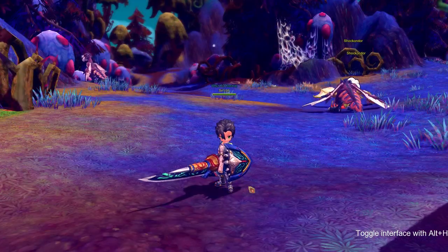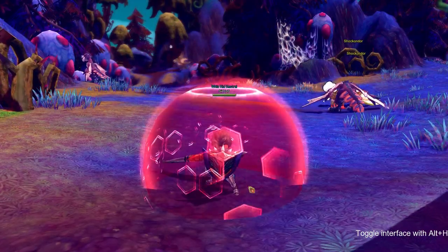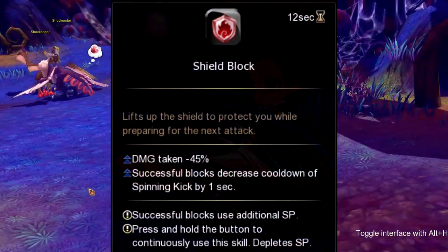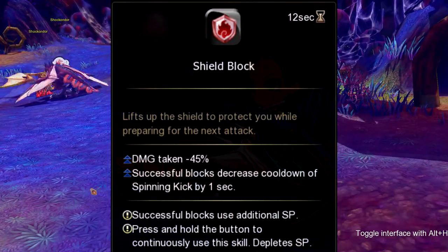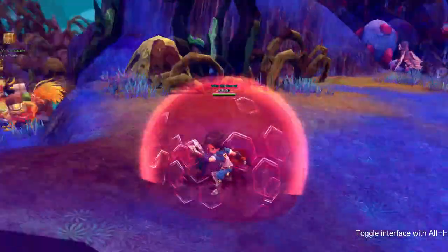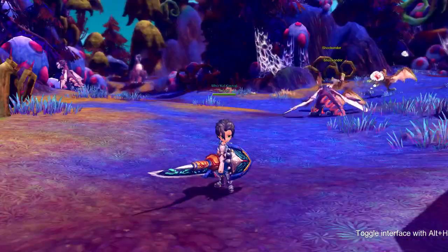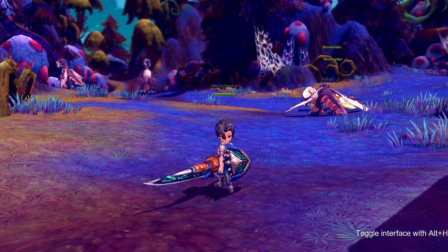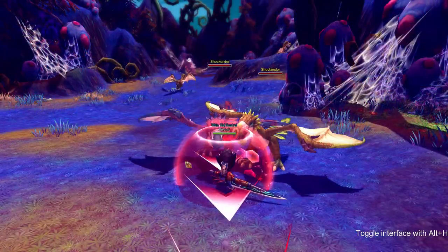Our defensive skill is called Shield Block. Shield Block decreases the damage taken by 45%, and after each successful block it decreases the cooldown for Spinning Kick by 1%. This skill is constantly held down for it to continue, but it decreases your SP as it does. This skill goes on cooldown for 12 seconds.